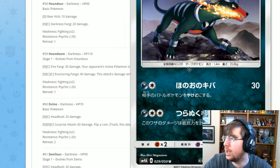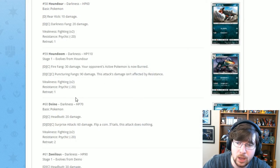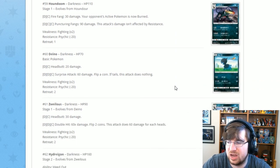Next is Houndoom with some cool artwork. It has Fire Fang for 30 damage — your opponent's active is burned. Then Puncturing Fangs for 90 damage — this attack isn't affected by resistance. Not a playable card, but respectable I guess.